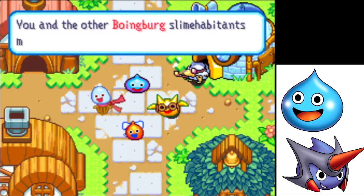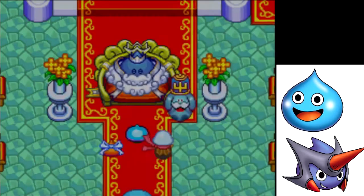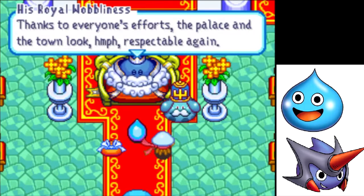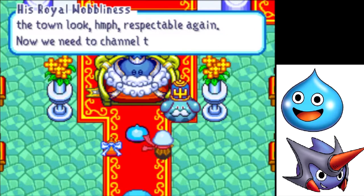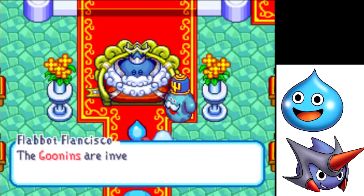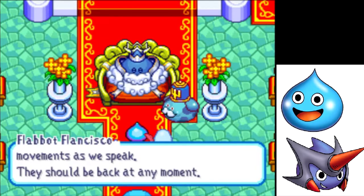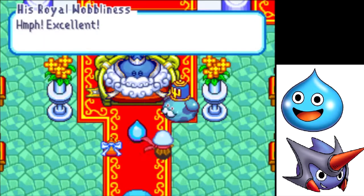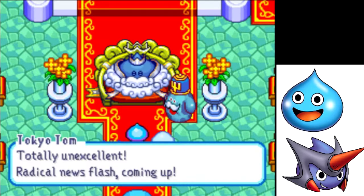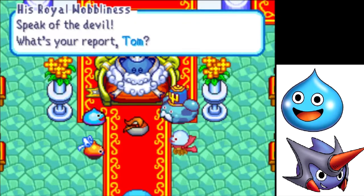You and the other Boinberg Slime Habitants make the town spick and span again. Thanks to everyone's efforts, the palace and town look respectable again. Now we need to channel the same enthusiasm into defeating the Plob. The Goonins are investigating the Plob's movements as we speak — they should be back at any moment. Speak of the devil — what's your report, Tom?